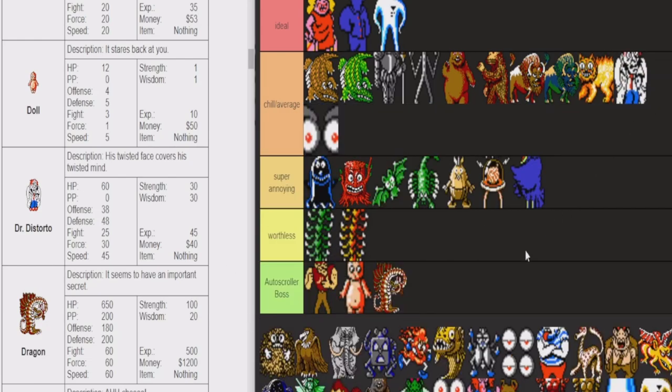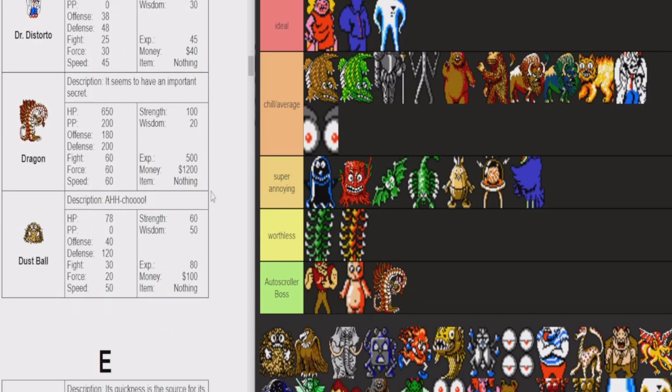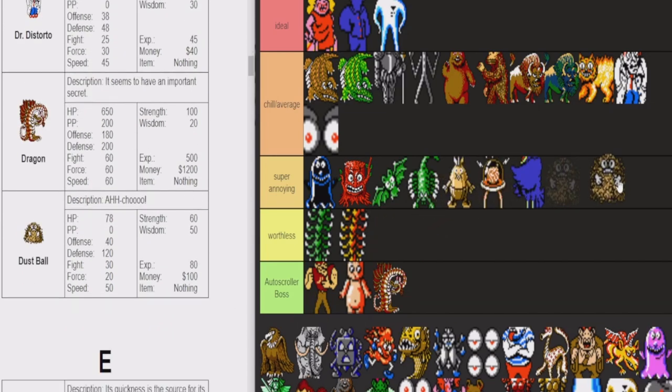Dr. Distorto — very chill. They're very easy to run away from. He usually single targets, and these guys like to run away too, so I don't mind Dr. Distorto. The Dustballs are annoying though. I think they use fire, I think they give you cold — I don't really know what these guys do, I haven't fought them in a long time, but I remember them being annoying.